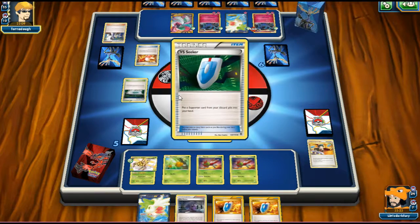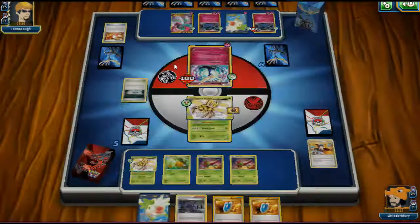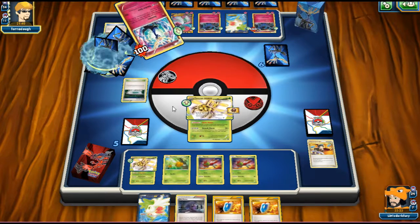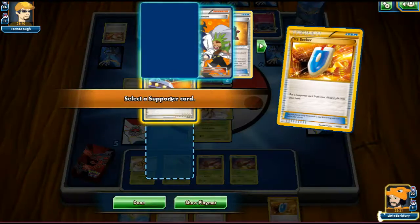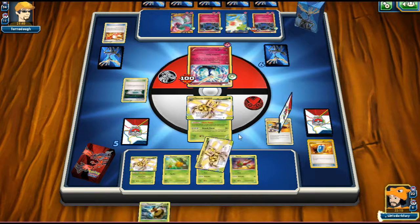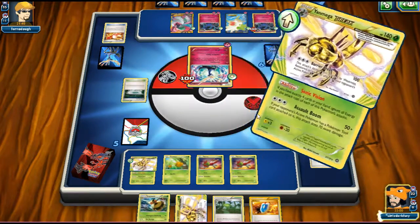He grabs a VS Seeker via Trainer's Mail. He's played a Sycamore and a Lysandre. Vespiquen and the Megas do have free retreat, so Lysandre isn't too worrying. We see Gardevoir on the board. He Geomancy'd two Pokémon — I'm kind of glad about that. He's going to put energy on Gardevoir. He doesn't have any energy left. We use VS Seeker for Judge, which drops his VS Seeker from his hand. That's actually a really nice hand for us.